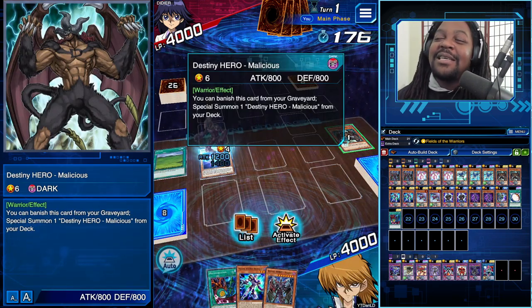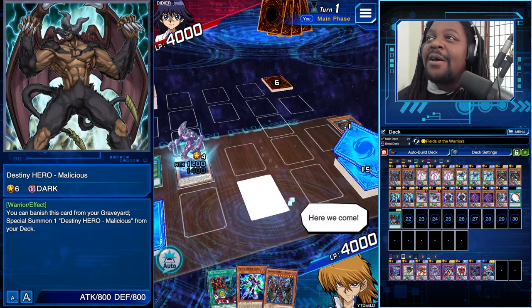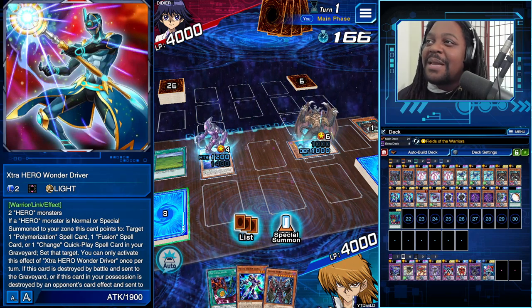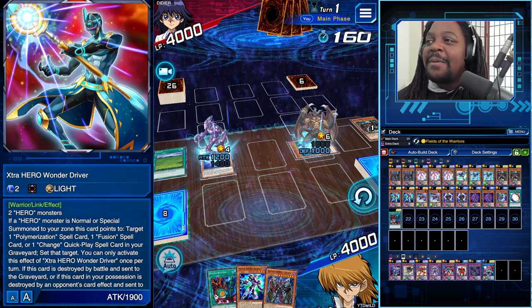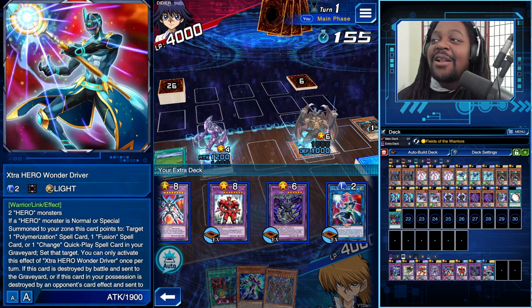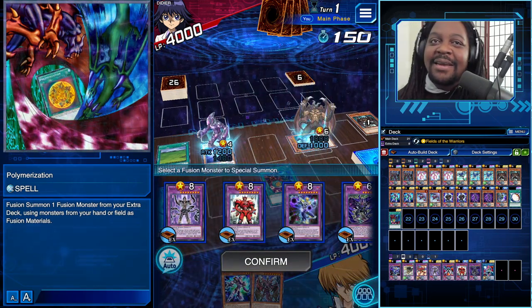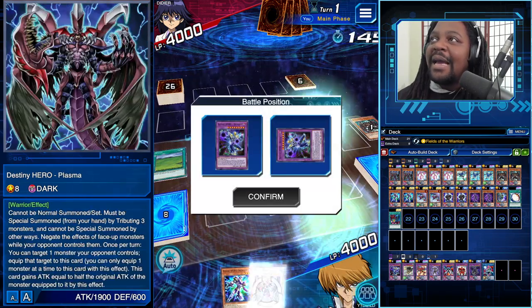My strategy is just to go second. I really don't want to go first, but if I do, I want to summon Dystopia, or potentially Dystopia and Plasma — which is a little hard and requires a perfect hand. But if you can summon both, or put Dystopia on the field and destroy a card using its effect with Field of Warriors, and then also summon Sunrise after, it gives Dystopia his power back and he can attack again. It's a really fun deck — definitely experiment with Dystopia and Field of Warriors.